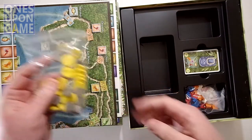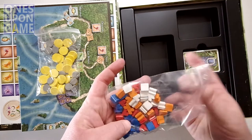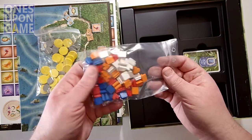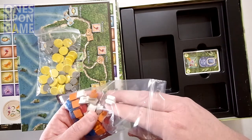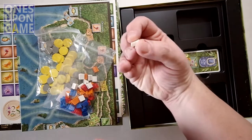You're going to get huts in four player colors — white, orange, blue, and red. These are your little research huts that you're building. Hut meeples — not Jabba the Hut meeples, just hut meeples. You're going to build your little research hut on the board.